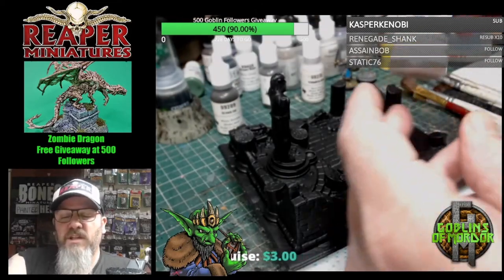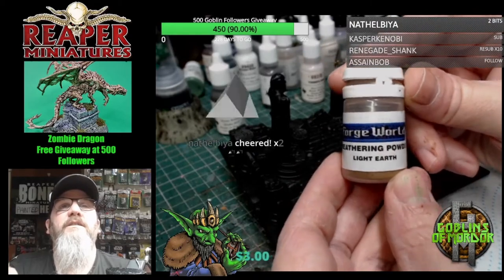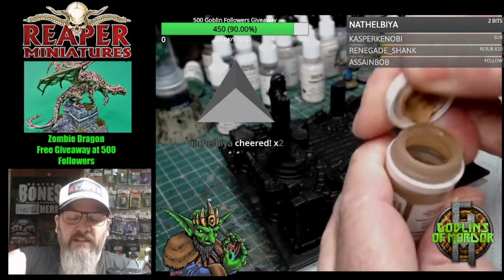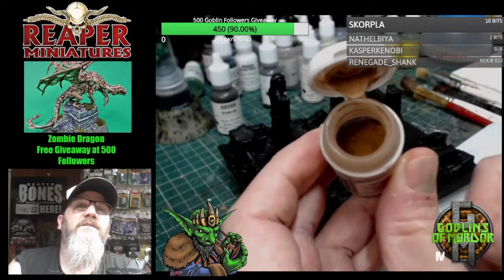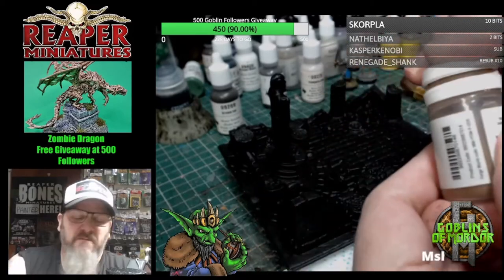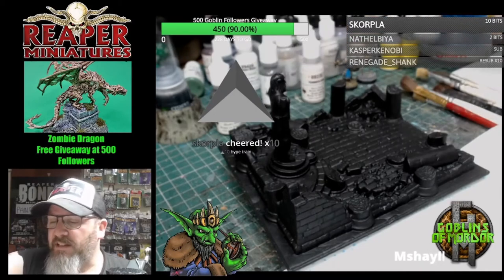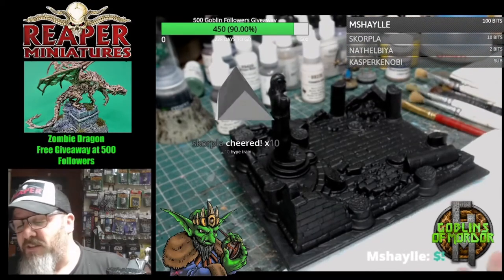I'm also going to be showing you the weathering powder. This is the weathering powder from Forge World — it's like poster paint, and if you buy poster paint it's just dust, almost the same thing. I'll be showing you how to apply that to your miniature later on, and we'll do all of that in this hour because it's a very simple paint today.